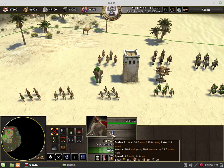Here we have the elephant — it's a champion type, and the stats are 10 hack, 10 pierce, 25 crush — so generally it works against any melee or non-siege infantry.